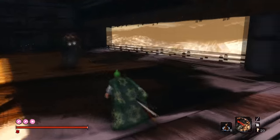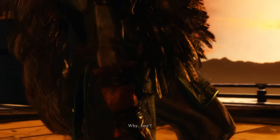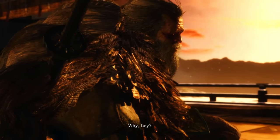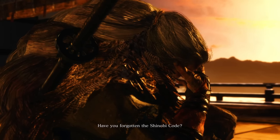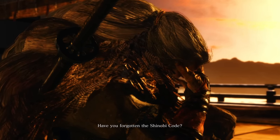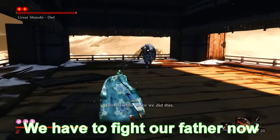After setting everything up - all my moves - I decided to make my way to Owl, where I decided to break the code and then face Owl. 'I don't care about your will, I want to be the greatest swordsman in the world and Kuro is gonna help me get that goal.' I love how we have five swords on us - like three in our holster, one worth using, and then one on our back. Alright, we have to fight our father now.